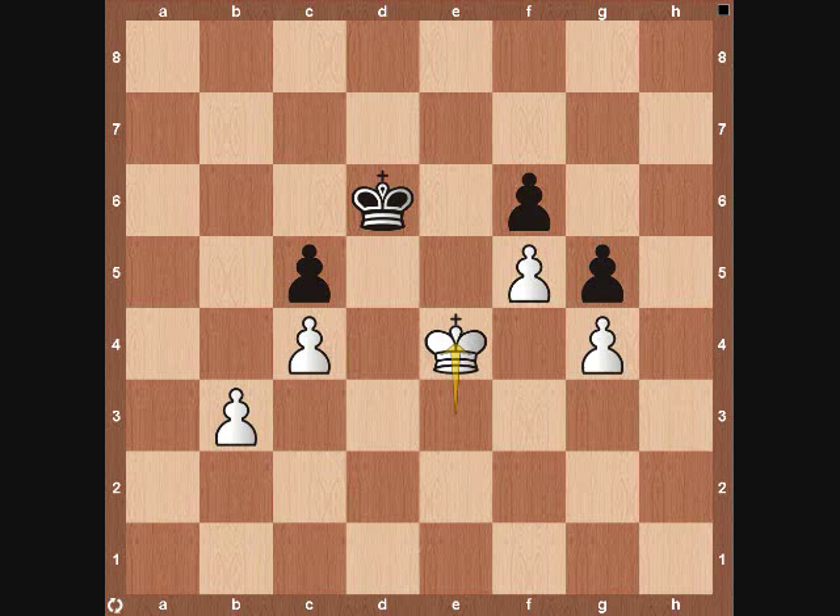So what we need to do from the very beginning is we need to have this position, but we need it to be black's move. So what we need to do, if it is our move, is we need to use triangulation. And we do that by first not taking the square that we want, e3. We first need to make a triangle. You can come to d2 or f2 — I'm going to move to f2. We're going to come to f2 and then try to come to e3, and we'll take a look at two things that black can do.